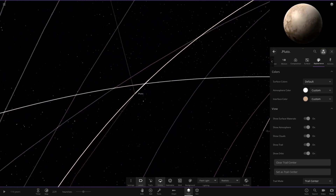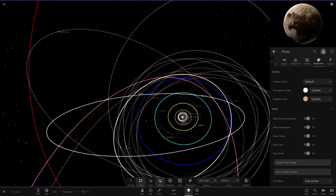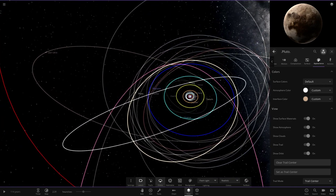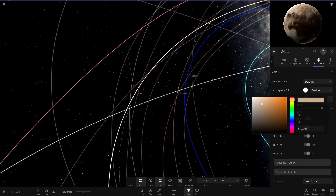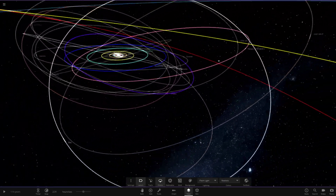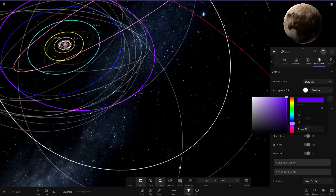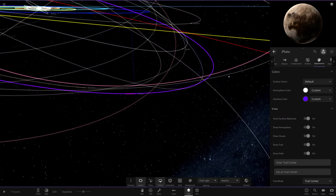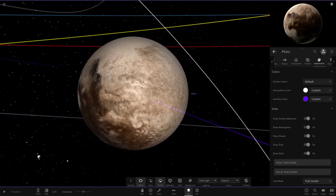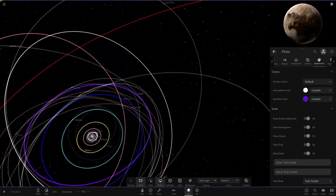We're heading up to Pluto now. No texture change needed for Pluto, but for the interface color - from a lot of diagrams I've seen over the years, a lot of Kuiper Belt objects and Pluto are usually represented in purple. Since we're going for quite a vibrant color in this simulation, I'm going to represent Pluto with a deep purple. I think that looks quite good after Neptune. I've always seen Pluto represented in a shade of purple. So now we've got our purple trail Pluto, and it looks pretty cool after that gorgeous blue Neptune has.